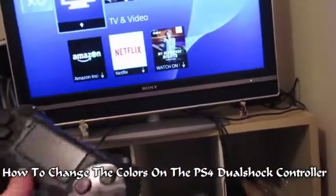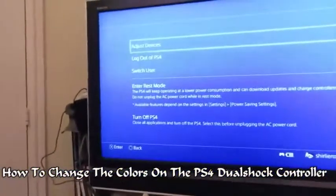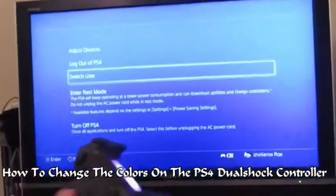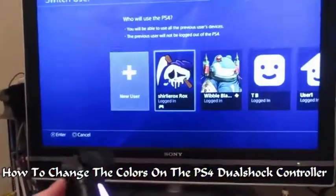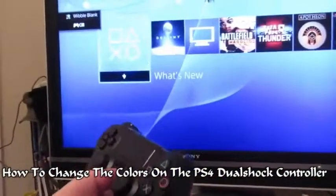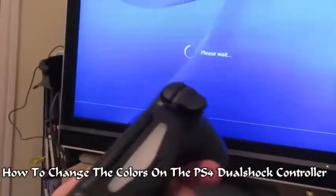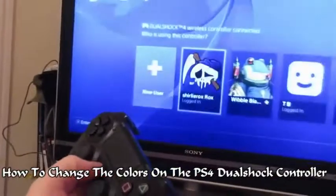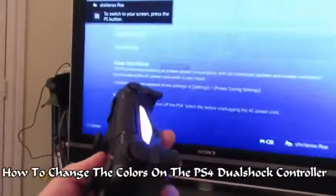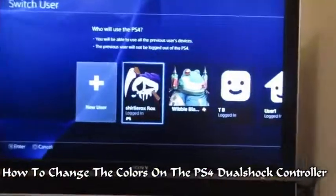Let me quickly go to Switch Users — you can actually sign out of the other accounts if you're bothered about leaving them signed in. Hold down the home button, choose Switch User, switch the account, hold it again, and log out. I should only have three logged in now. Switching back to Shirley Rocks — yes, we're still pink, and there are only three people logged in now.